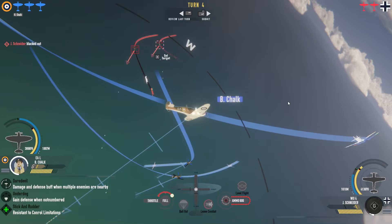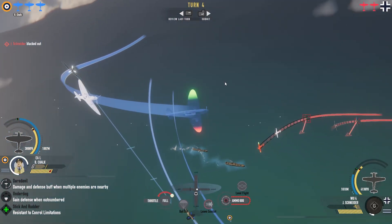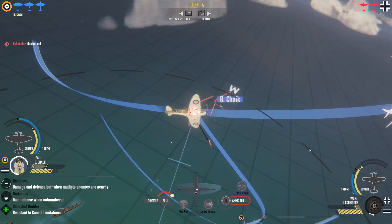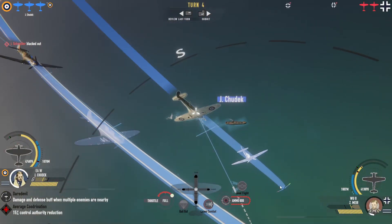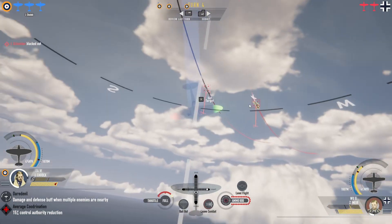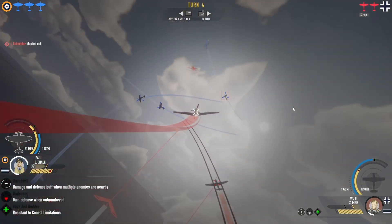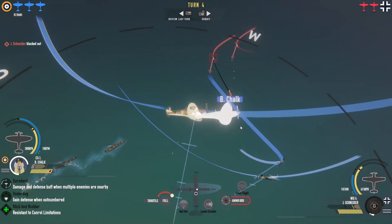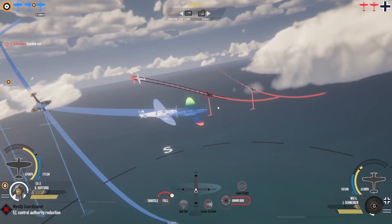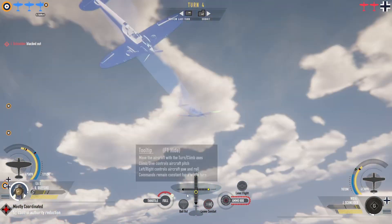They're taking a pot shot at me but I'm really far away — an unlucky shot would be bad. One of them has blacked out, so they're going to be an easy target for now. I'm just going to come down from below while you take quite a bit of G loading — acting as a perfect distraction and bait. They're going to be G-loaded for a couple of turns, so the question is what can I do about it?